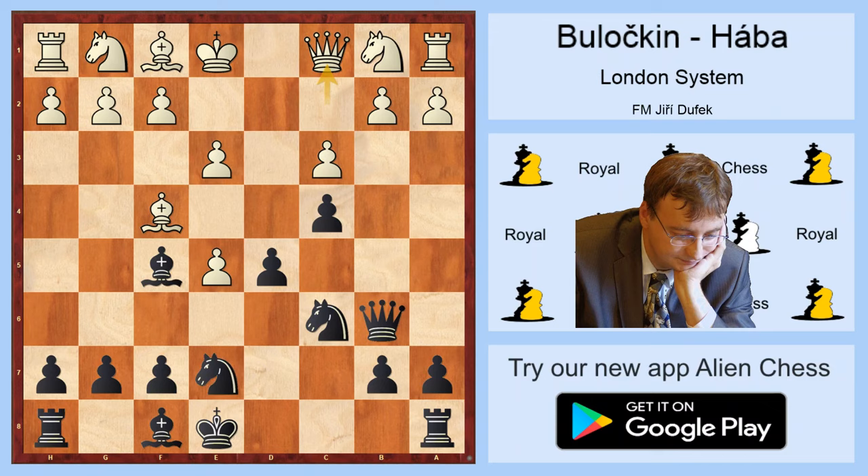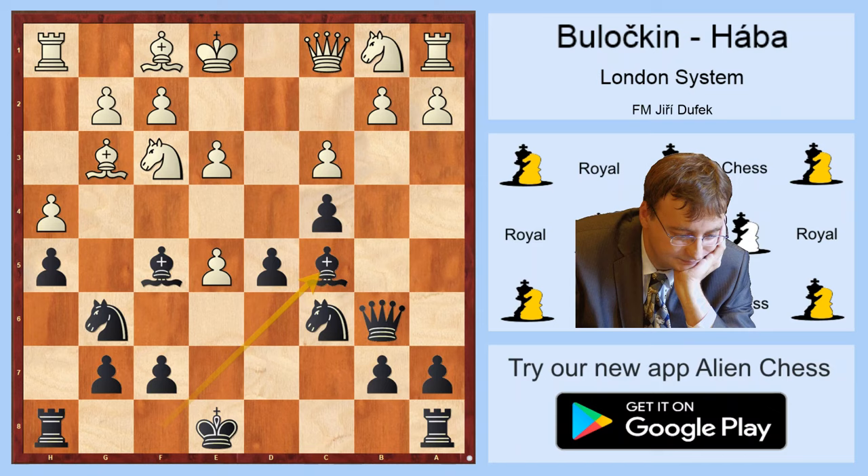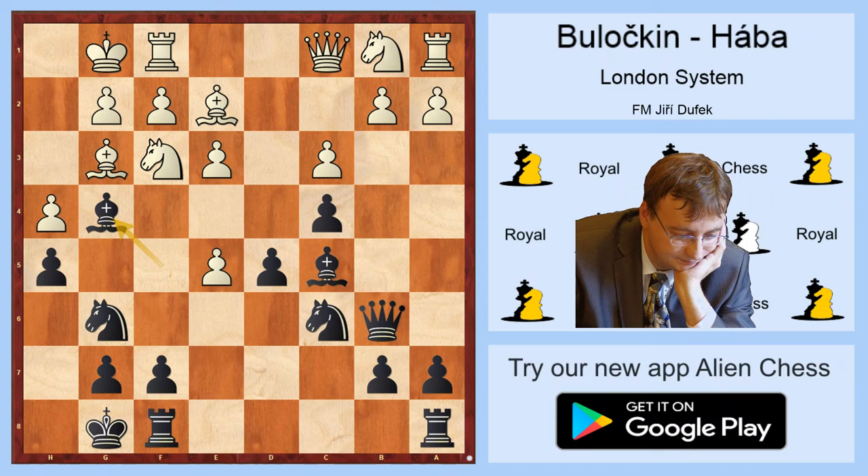The first move is Nxe7, with the idea Nxe6 and taking the e5 pawn back. Probably the sensible continuation would be Nf3, Ng6, Bg3, and now maybe even h5, h4, Bc5, Bxe2, short castle, Bg4, Nbd2, Rf8. I think Black is very solid, will probably regain the e5 pawn very soon, and then maybe Nd3 will be an option in the future.